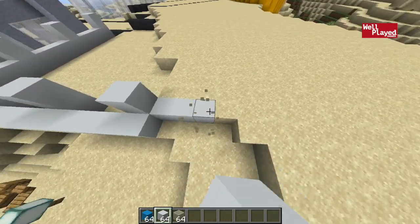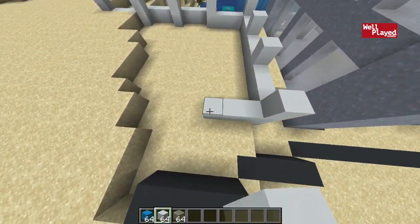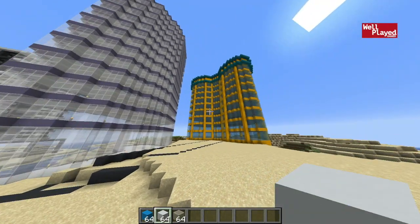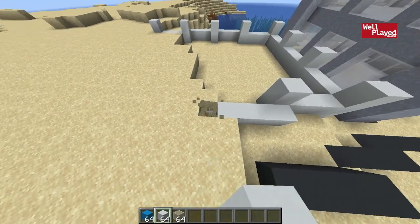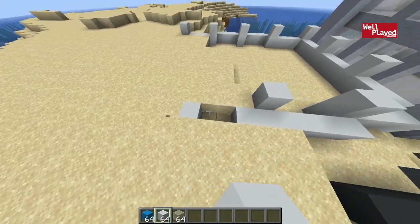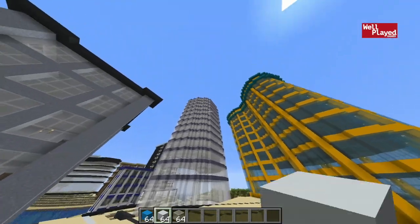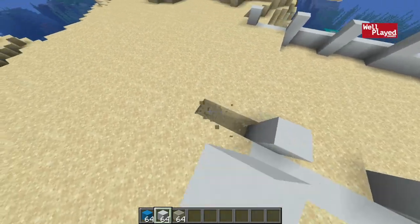And then we're going back for another three wide section right here. This is a relatively small building compared to, say, the casino we built last episode. But small buildings really help add detail to your city. Without small buildings there aren't really any big buildings. If you just have all big buildings they all look the exact same. Adding small buildings around a big one makes it look more dramatic, which I think definitely helps.